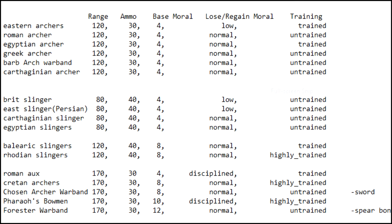Looking at the elite archers: the elite archers have greater range than the irregular archers, slingers, and elite slingers — you can see the range is 170 on all of them, and they also have 30 ammo, which is the same as the regular archers. The Roman auxiliary archers have the same morale as the regular archers. However, they're disciplined, which means they'll regain morale faster, and they have a trained formation as opposed to untrained.